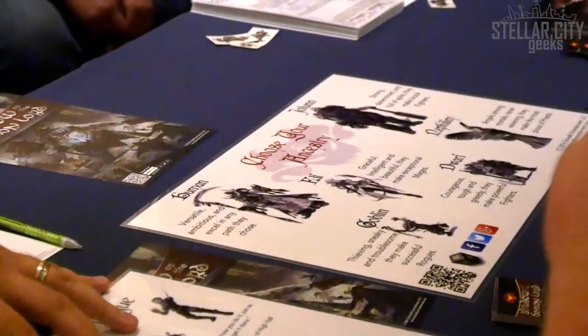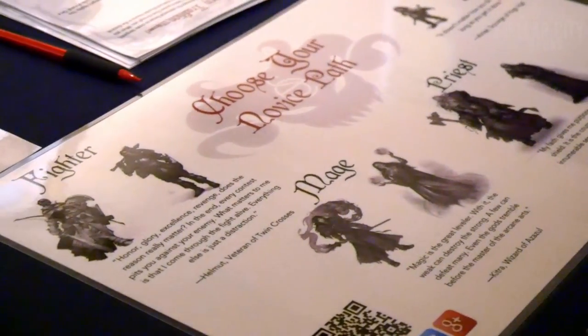Someone mentioned the characters start at zero level. What do you do at zero level? You are your ancestry — you are an elf, a Nephilim, an orc, a goblin — that's all you are. You haven't yet gotten far enough along in your career to consider yourself a warrior, a rogue, or a mage. You are just a basic Joe, and something happens to push you over the edge and into the life of adventure or revenge, depending on how you run that game.